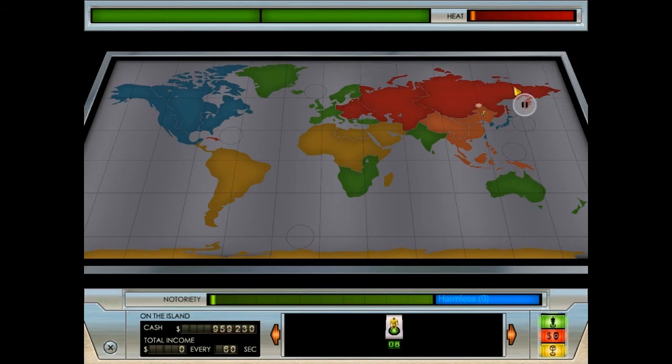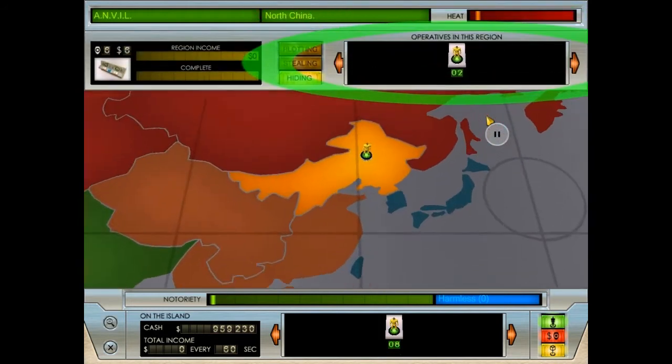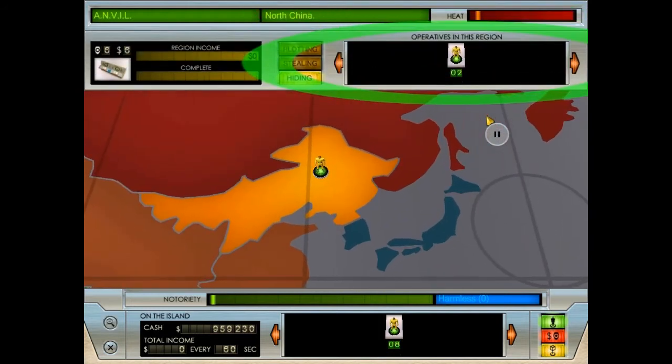You can dispatch your minions to any region of the world at any time. To do this, you must first select the region you want to send them to. Select the highlighted region. The operatives bar shows how many minions are in the selected region - there are currently two construction workers already here. Notice they are creating heat in that area by their presence. Click on the relevant minion type to send one to the region. Dispatch three more construction workers.